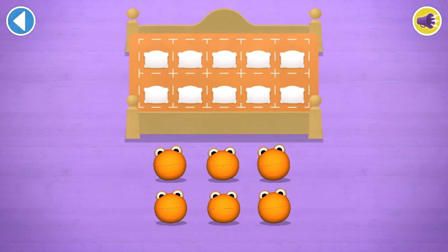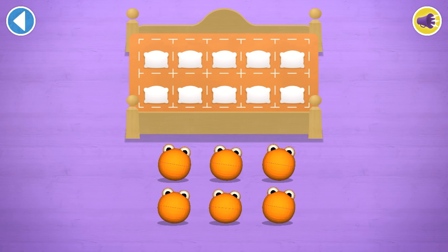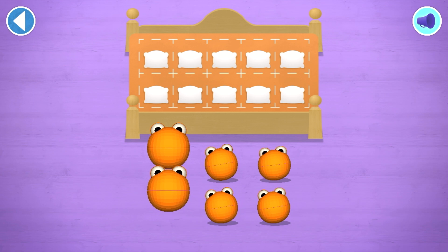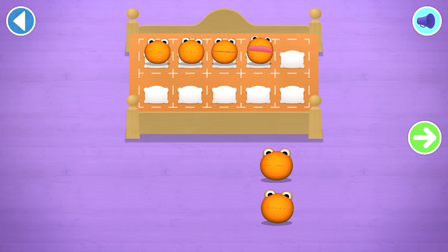Oh! There are too many number blobs to count in ones! Let's count in twos! Let's count 6 number blobs. Stop and press the button when you reach 6. Count the number blobs into their beds in twos!